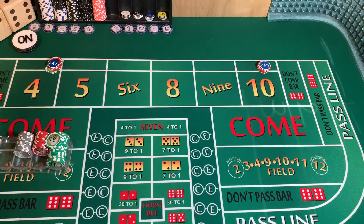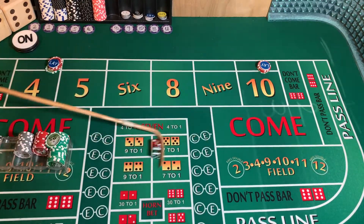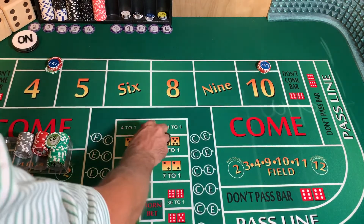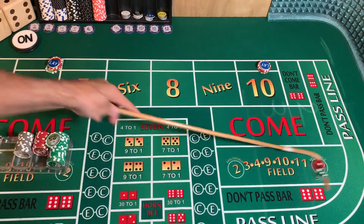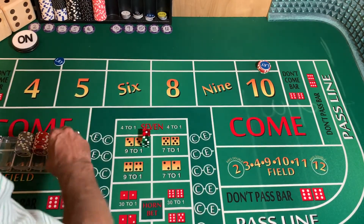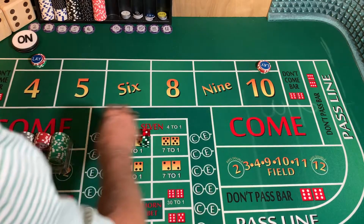Dice are out — six-two, eight; hard eight, four-four, also known as square pair. Three-one, four! Three-one-four — down comes our four, we're going to owe a $1 vig and have to go back up to $80. We're also going to add $40 to our lay ten. Then three-one, four again — down comes our $80, we owe $2 on that vig. We have to go up to $120 and add $40 to our ten.